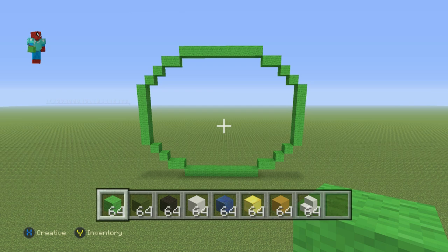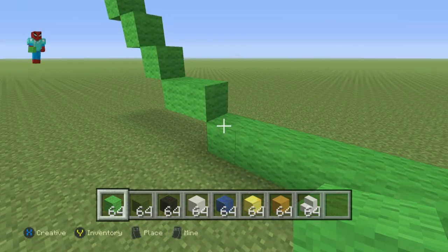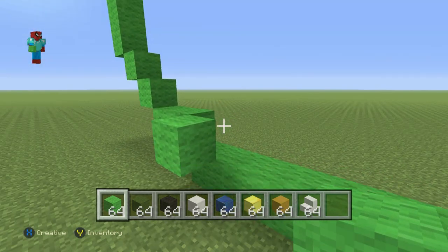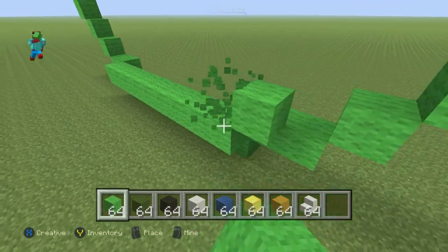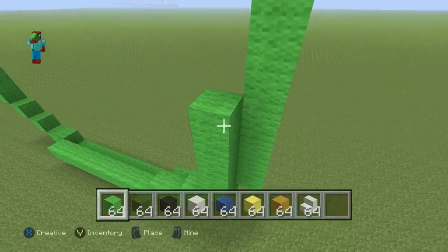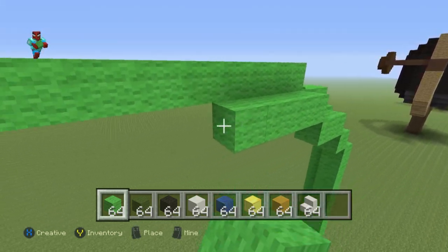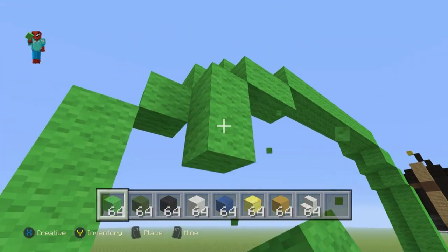Once you've got that taken care of, this is what you want to do next. Inside of our watermelon shape, one block inside of it yet one block outwards, we want to have another kind of oval watermelon-ish shape placed inside of the watermelon shape that we had, and we just want to bring it one row outwards. So it doesn't want to connect at the corners; it just wants to trace along the inside of the shape that we've just made.